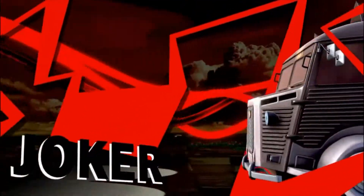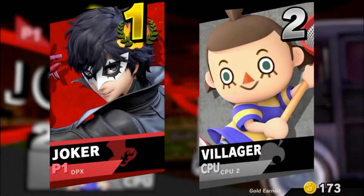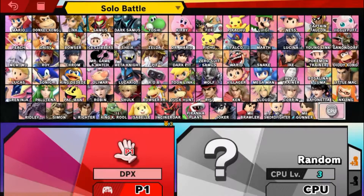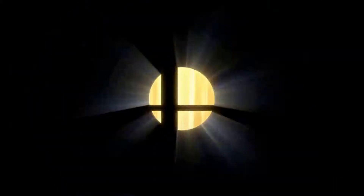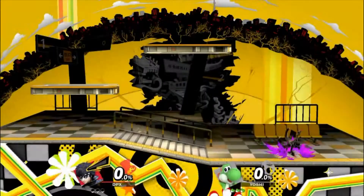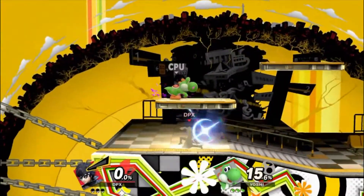Another unique thing Joker adds is his victory animations. They change depending on the stage you play on — specifically the Mementos stage. Sometimes the victory animation will be blue, sometimes red, yellow, or green. There are effects on screen, he's running throughout, and the victory music plays through the whole animation. You'll definitely see it in the gameplay I'm showing here.